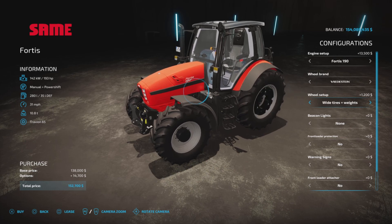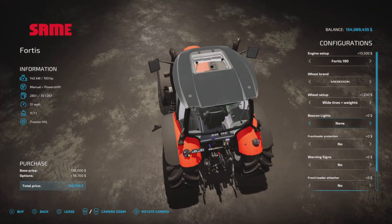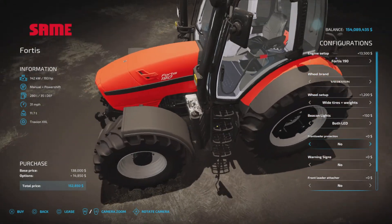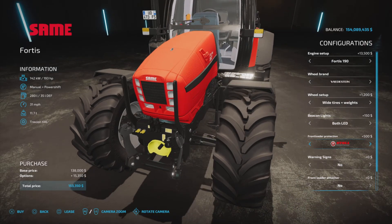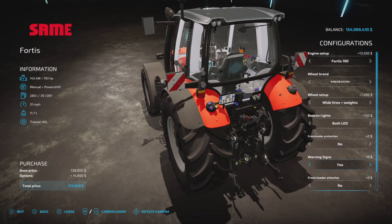For beacons, you have none, left, right, both, or LED versions of left, right, and both. There's also front loader protection — just a cosmetic option. Choices are Quickie, Stoll, or MX for $500, or none. Warning signs are yes or no.